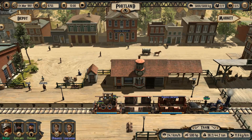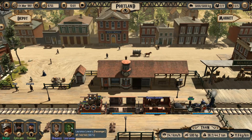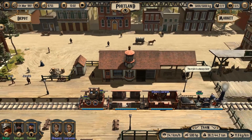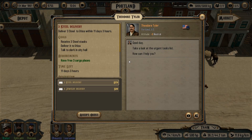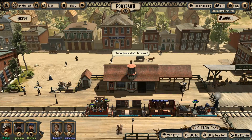We are in Portland right now. Our passenger carriage is full — we have sold all our tickets to Boston. We need some cargo to load our cargo carriage, because driving empty is not a good idea. We go to the city hall looking for transportation tasks. There are two tasks: deliver three items of steel to Utica, and four items of jewelry to Boston. Utica is right next to Boston, so my best option is to take both tasks.